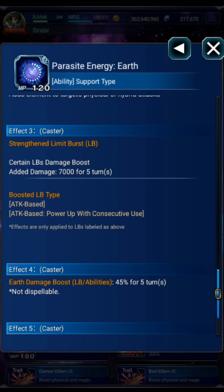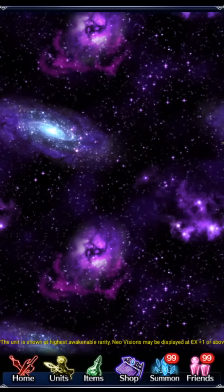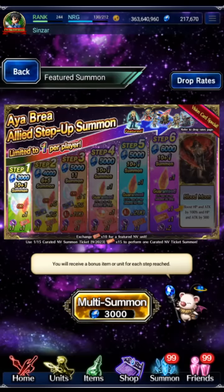Well, during maintenance it was updated. It is no longer a universal LB buff — it is now specifically an LB buff to attack and consecutive LBs, meaning it'll only work on her base form LB and will not work on her shift form. Now that she's live it just doesn't stack. So the 690, 790, or 970 LB in Clash, or the 690 in Dark Visions, is not possible any longer. Technically it never was because it was updated before servers came up.